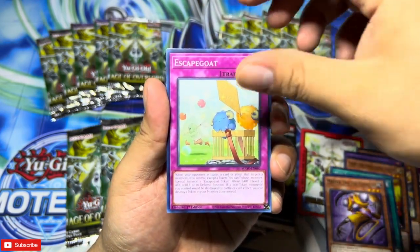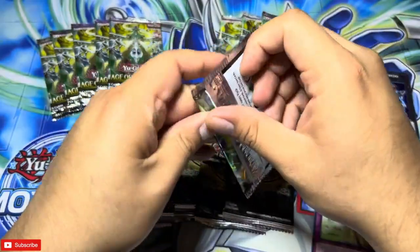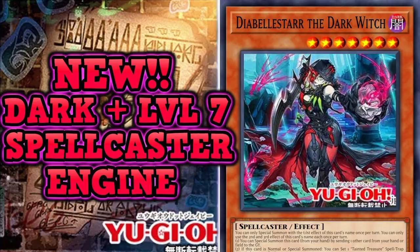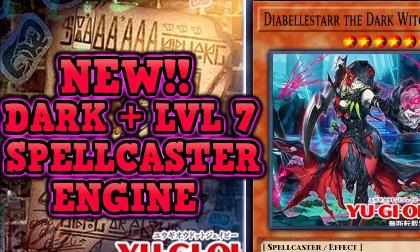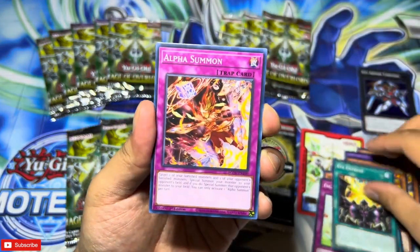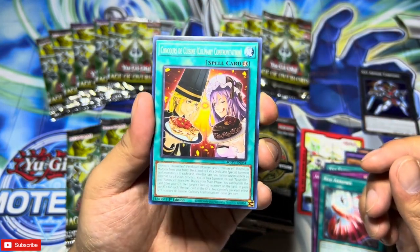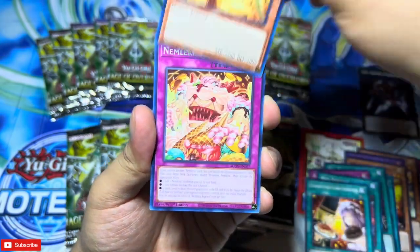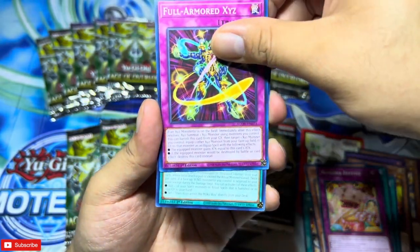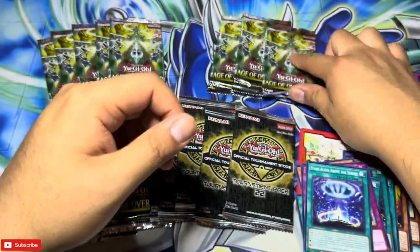Stars Align, Pendulum Evolution, Master Tau the Chanter... Scapegoat and XYZ Armor Torpedo for the hollow. Okay, that's an okay pack. I really want SP Little Knight and I really want to pull the horse cards and the Deal Bell Star cards — I want those cards and I'm super hyped. We'll do four more.